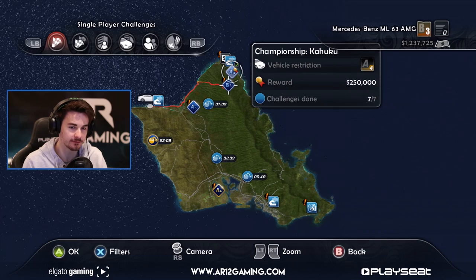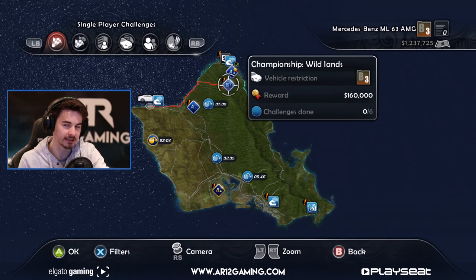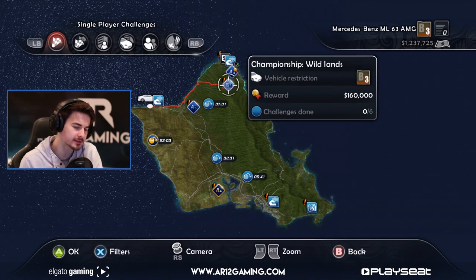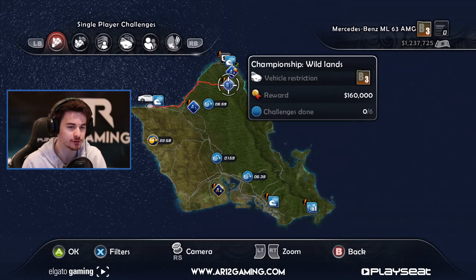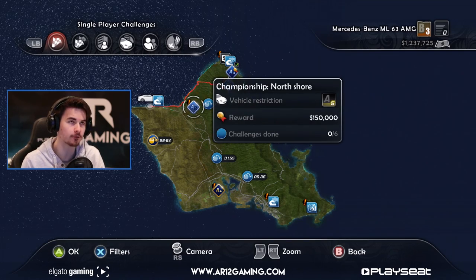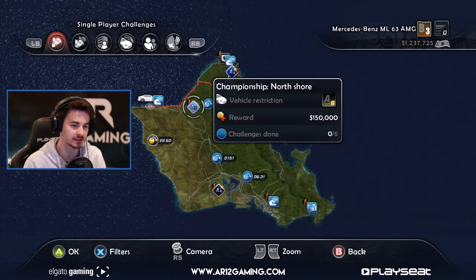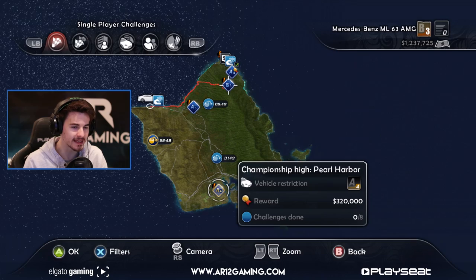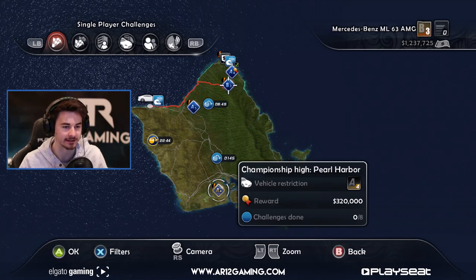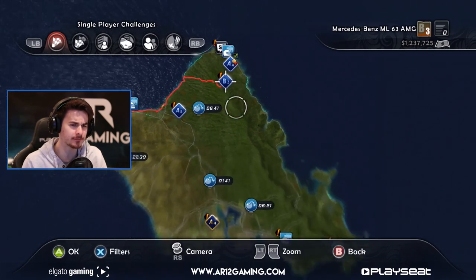What we're doing today is continuing where we left off. We have our ML and we basically have to choose what we're going to do - we have so many different things on our map available. We've already got our B4 license, which is awesome. We can do the B3 thing in our ML, which could be awesome. It's only six challenges, so we might have some time to mess around with other stuff. Let's go do the B3 stuff.